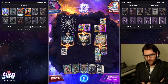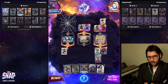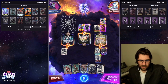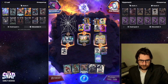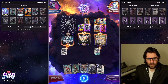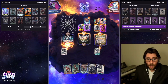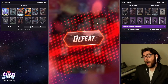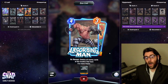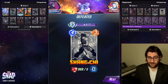They can't Shang-Chi me because I didn't give them a Shang-Chi target. They could have Jeff plus Squirrel Girl in the Hub, but that's pretty random. Jeff is definitely possible but then I win on differential. Wait, how did they have another Shang-Chi? They had a Shang-Chi from the Hub. We got squirrels, they got Shang-Chi.